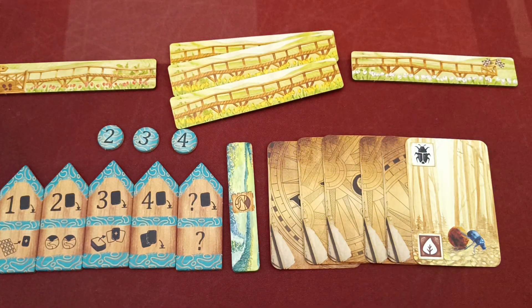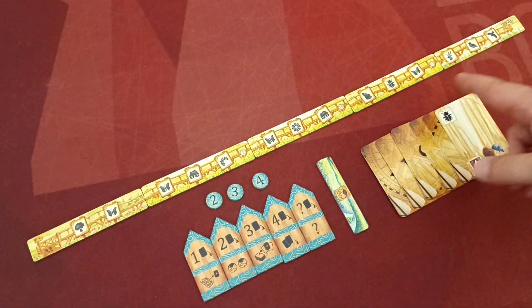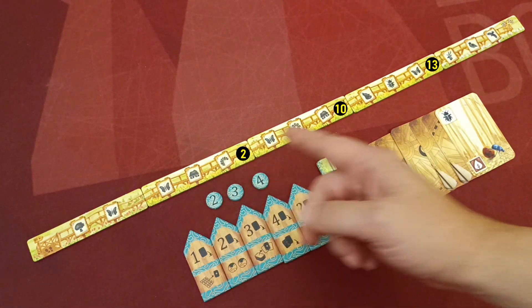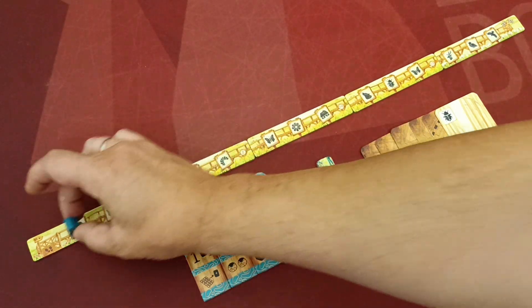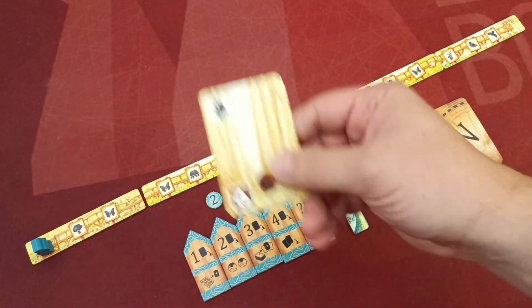After shuffling each group of trails individually, each player is randomly dealt one start, three middle, and one end trail. Using these tokens players create a single trail, placing the tiles in order with the three middle trails in ascending order from left to right. Players also use the player marker of their color, placing it on the signpost space of the trail just created.